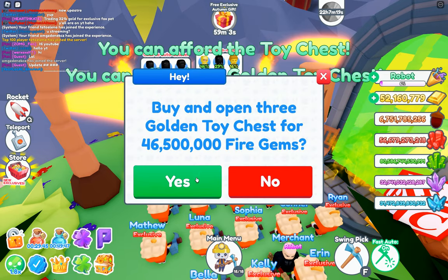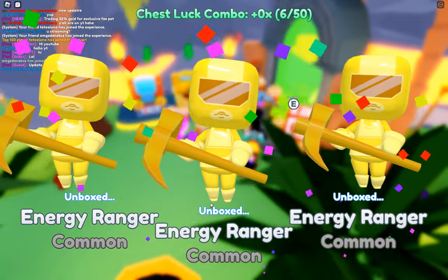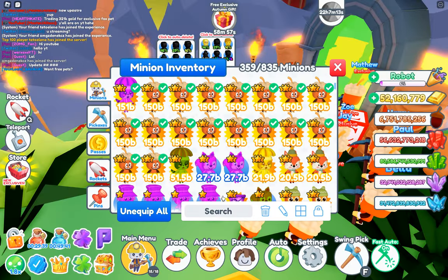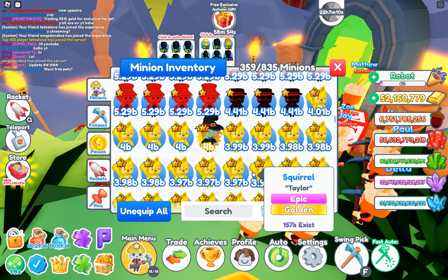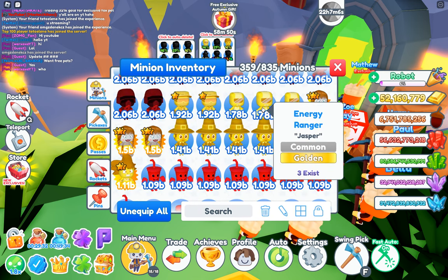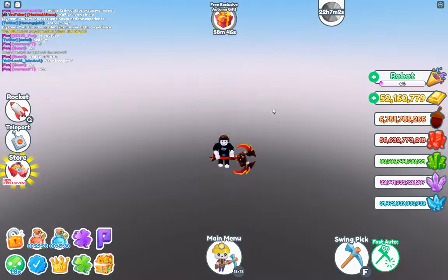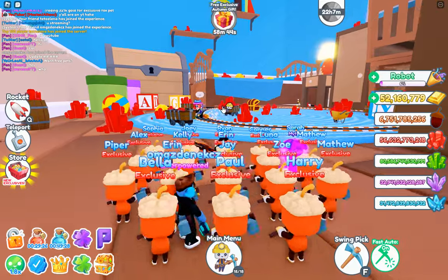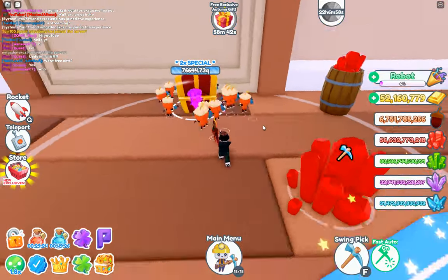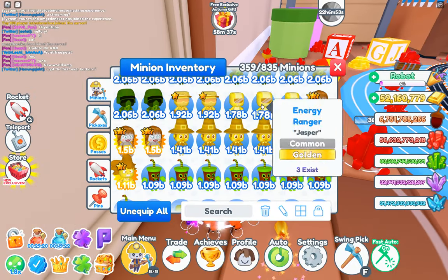I kind of auto-deleted them. Let's open these — energy ranger. Let's see how much this energy ranger does. Have I gone past it? Oh no, one punch three exists, yeah I got the only three. Let's explore the new area, Carnival — it's like Toy Story. Whoa, these pets do nothing against this.